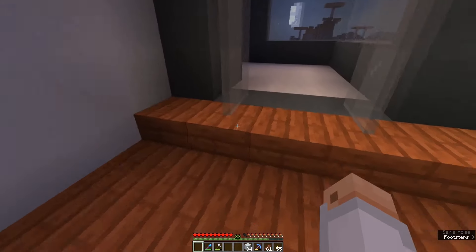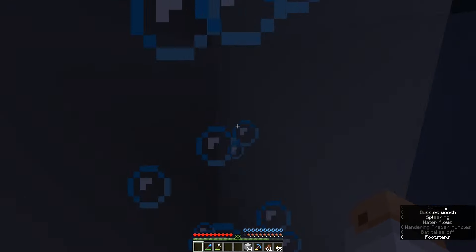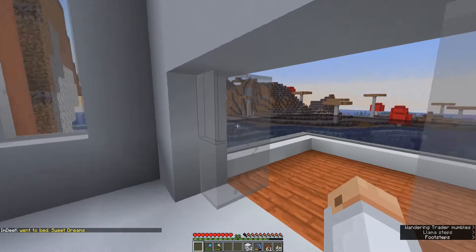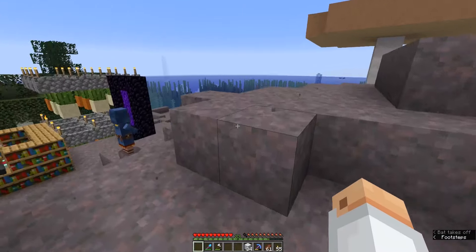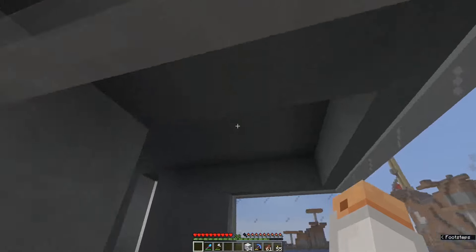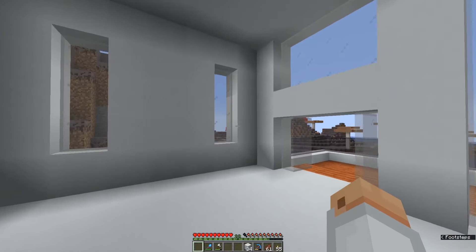Instead of making it out of quartz on the outside, I made it out of white concrete and just used the quartz as floor inside. There's not really much in here, including no lighting - let's fix that real quick. But yeah, it's a standard modern house. Used white concrete, acacia wood, cyan terracotta, and quartz for the floor. Made it a little dock that comes out this way, and got a light gray stained glass for the windows, although I might switch that out for just regular gray.